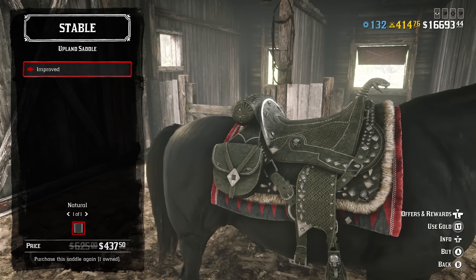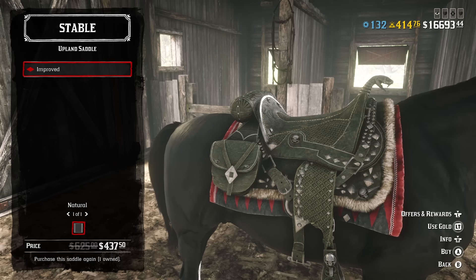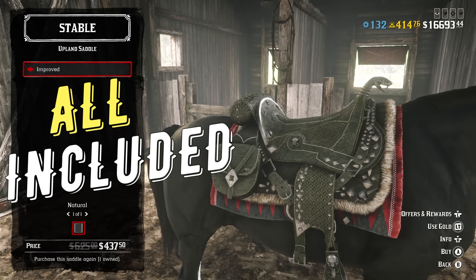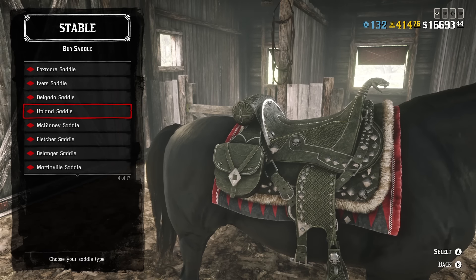Let's begin with the price. As I've said, Upland is pretty expensive at $625, but it's all included — you don't have to spend money on stirrups, you don't have to spend money on saddleback, you have it all.